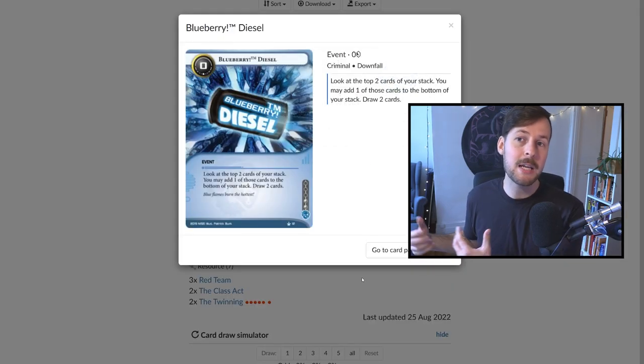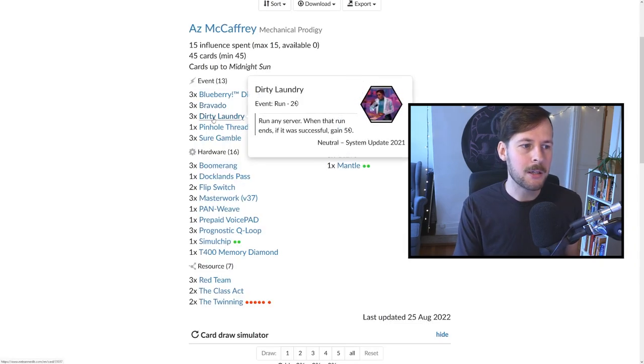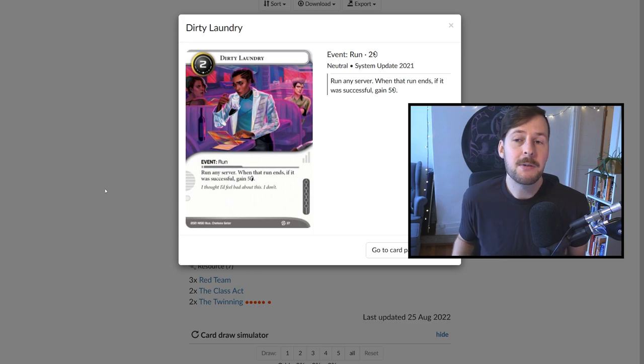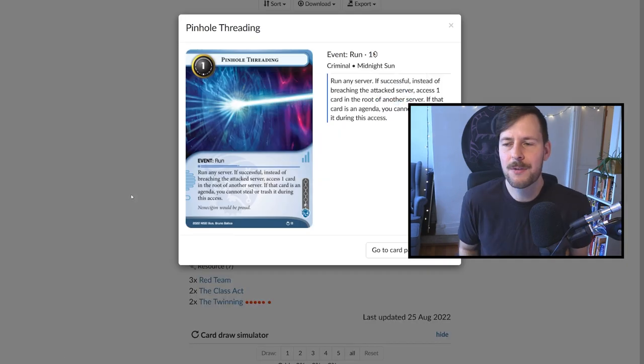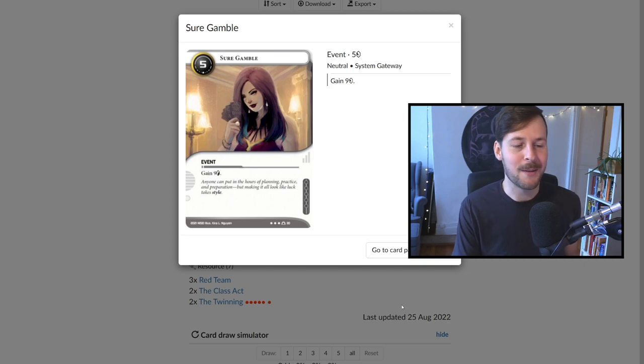Jumping up to events: three Blueberry Diesel — not a huge card advantage card, but in the early game we want to find economy, find Masterwork and Prognostic as soon as possible. I really like the filter draw and it works really well with Class Act. We have three Bravado and three Dirty Laundry — not much to say. We have a single Prepaid VoicePad allowing us to be aggressive while setting up. We have a single Pinhole Threading just for the meta — there's a chance you don't need this, but it helps deal with upgrades like Mana Garm and Anansi decks where you can't run aggressively every turn. Three Sure Gamble because it's good and we have Prepaid.